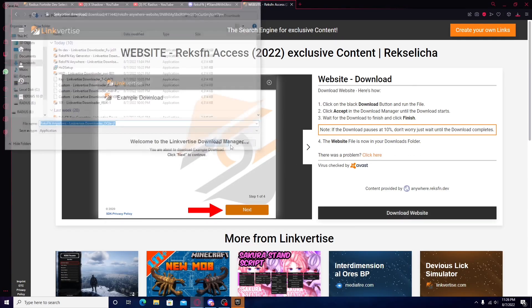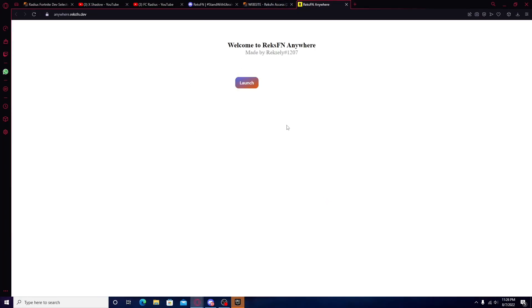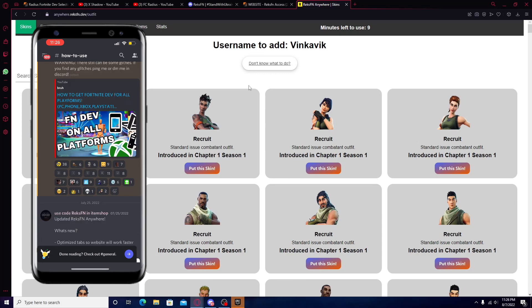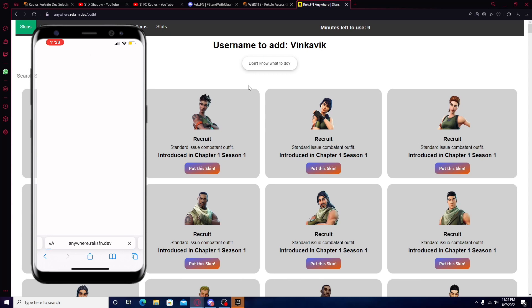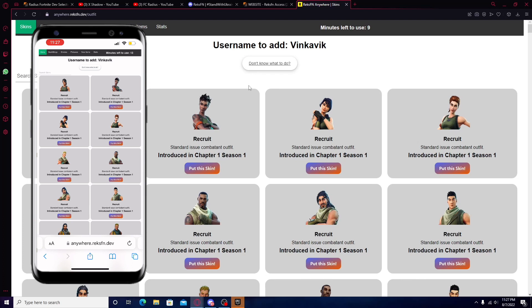Go up and download the website, save, and do the same process — press next, skip all, and then open. Then press launch. Now this is for PC. To do this on mobile, I'm actually doing a screen recording right now. All you need to do to get this on mobile is have Discord installed. Go to the RexFM Anywhere website, press free access — the same process, except on mobile you might not have to go through as many steps. Once you press launch, it's going to take you to a browser.